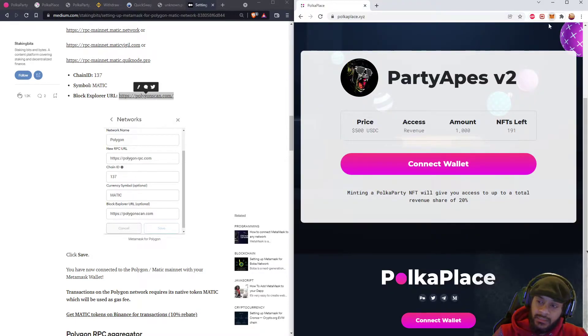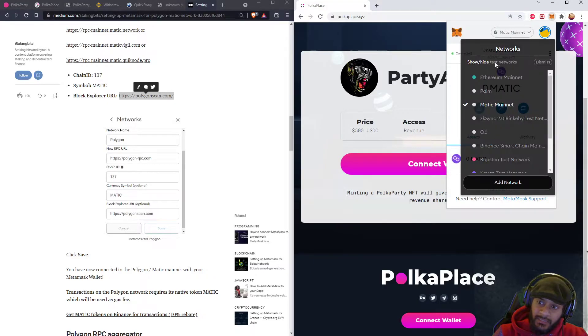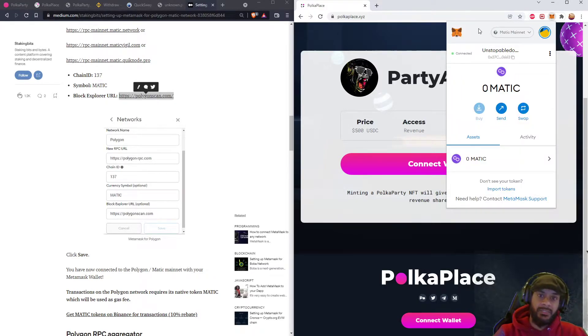Once you have this, you will be able to select the MATIC mainnet. The MATIC mainnet is basically a layer two on the Ethereum network — think of it like a piece of a pie: the first layer is Ethereum and the second layer is MATIC. It's on the same pie, so don't worry, it's legit.